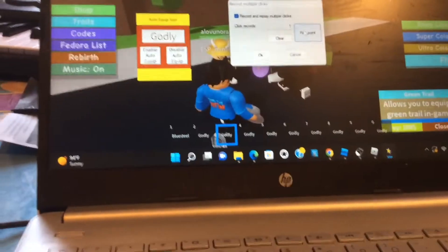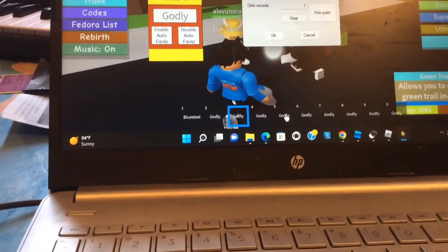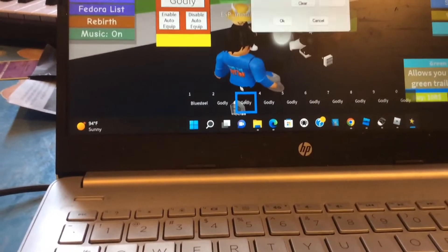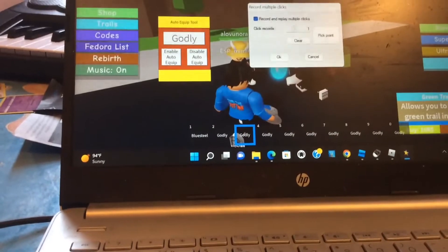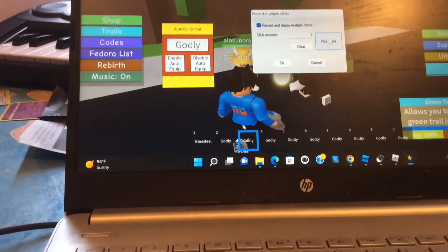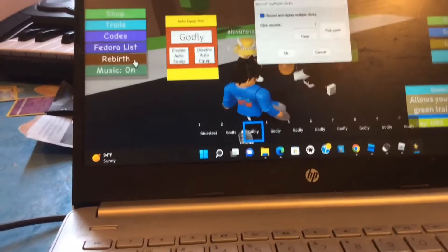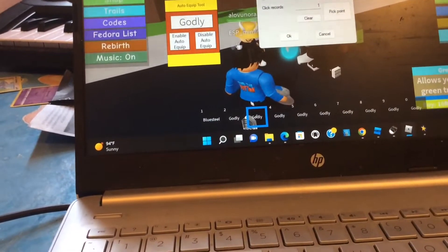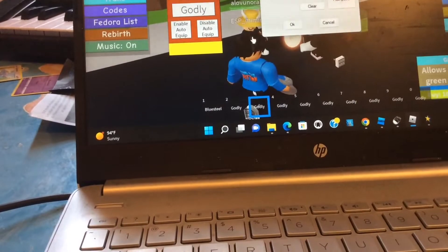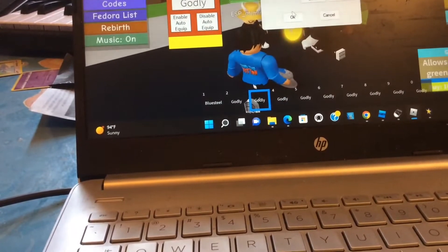Go to Recording, then pick points — just pick wherever your fedora is at. Press Pick Point and pick right here, wherever your fedora is. Then click randomly on it, then put another point randomly on your screen where it's going to lift. Then click one on Rebirth, and it's going to pull up a rebirth tab right here where it says Rebirth. You want to do that.